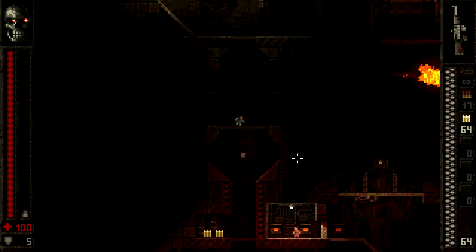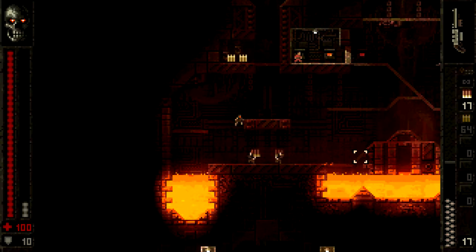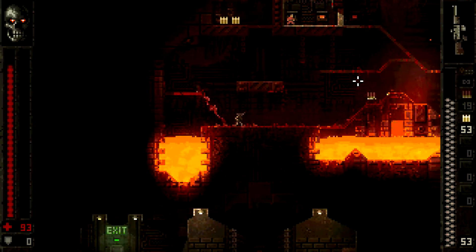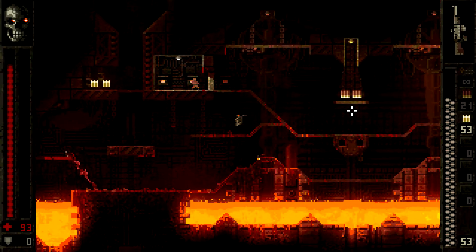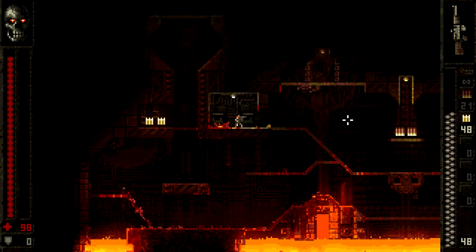Just like an old school first person shooter, use the mouse wheel to switch between weapons. You have your chainsaw which never runs out of ammo, but other guns will run out of ammo on a regular basis and you don't necessarily have the biggest maximum ammo count, so you have to manage stuff and be prepared to run out very regularly.